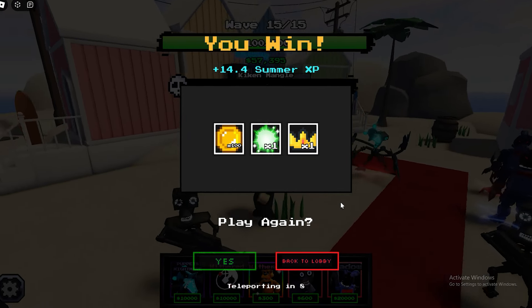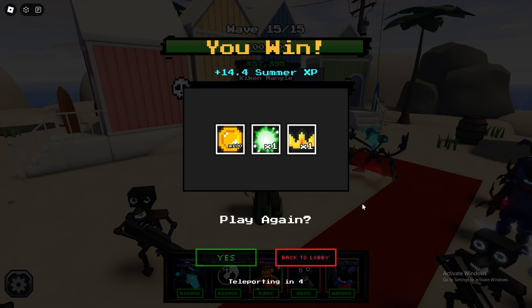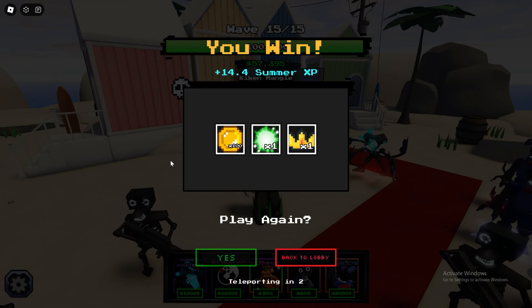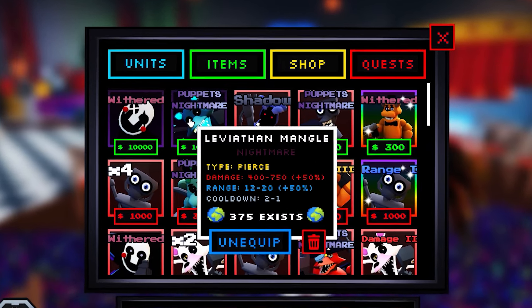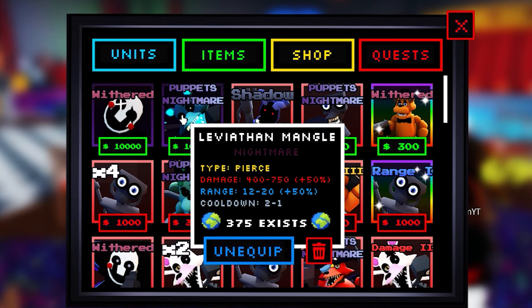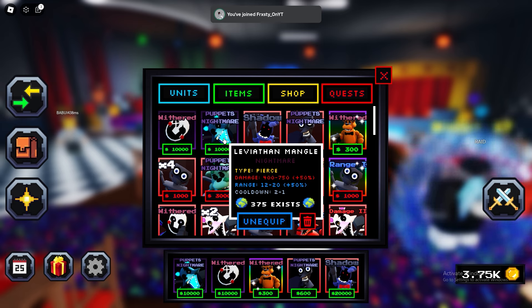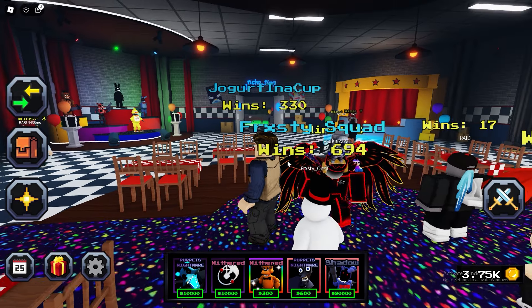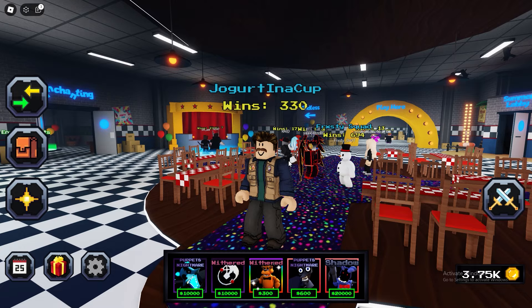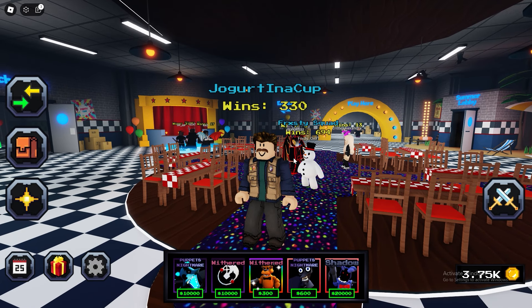Honestly, Leviathan Mangle is kind of good. I want to see how many exist because the chance of getting it is super rare. So we're in the lobby — the last count shows 375 exist. The type is piercing, and that's more than the algae Fredbear. So I guess this unit is pretty good. I hope you enjoyed this video, go subscribe to Frosty, thank you for watching and I'll see you in the next one.